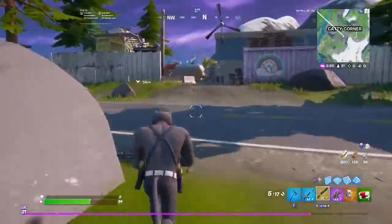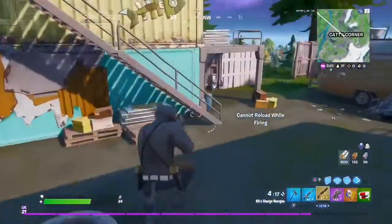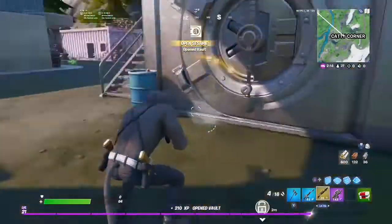All you have to do now is swipe your keycard, enter the vault and your challenge will be completed. That is how you can complete your challenge and enter the Kati Corner Vault.